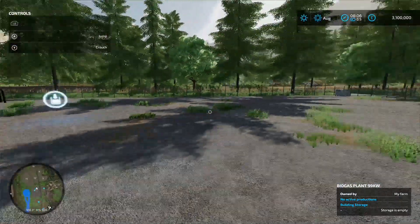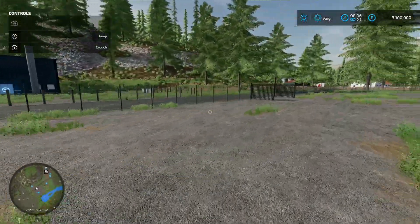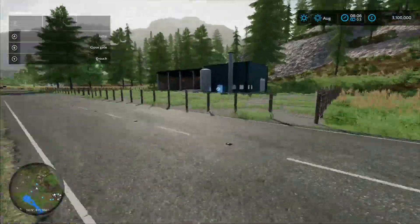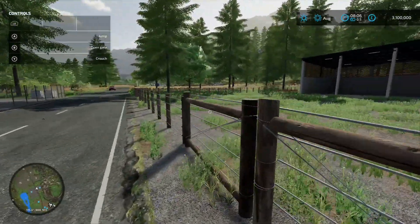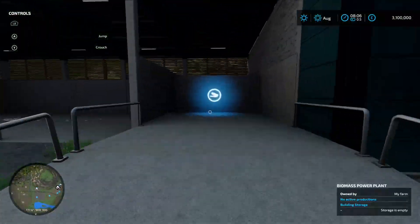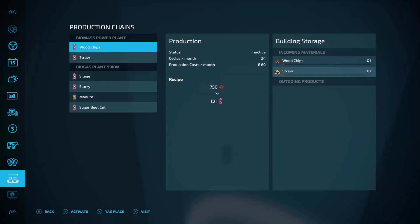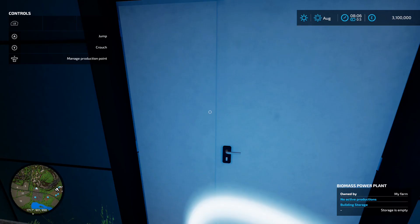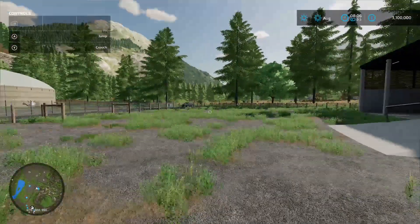You've then got your taking-out point for your digestate. Coming back over the road to the other production chain you own on new farmer - down here, open the gate, and there's your loading-in point. This is your biomass power plant. You put wood chips or straw in and it makes electricity, sells it off for you. Just dump your stuff in and away you go.